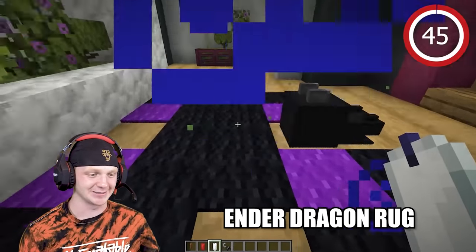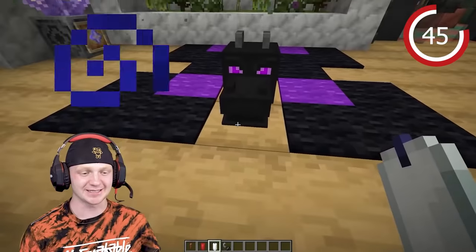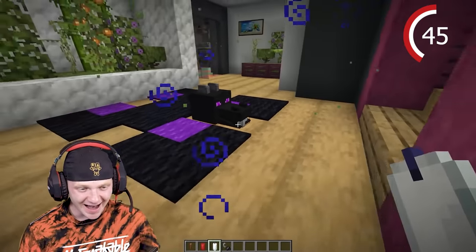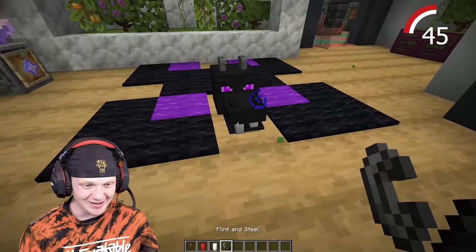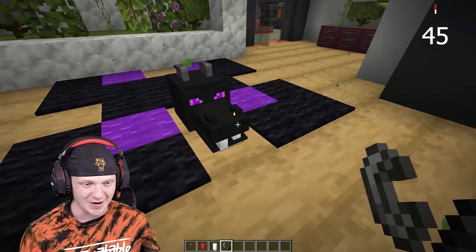If you have a rug like this — an ender dragon rug — place candles in his mouth and it kind of looks like he has teeth. You can also light them and it looks like his nostrils are breathing fire.